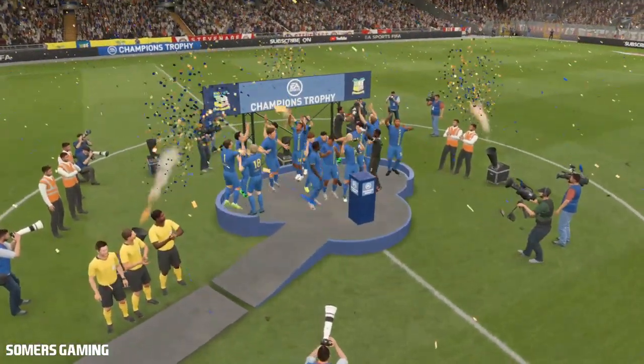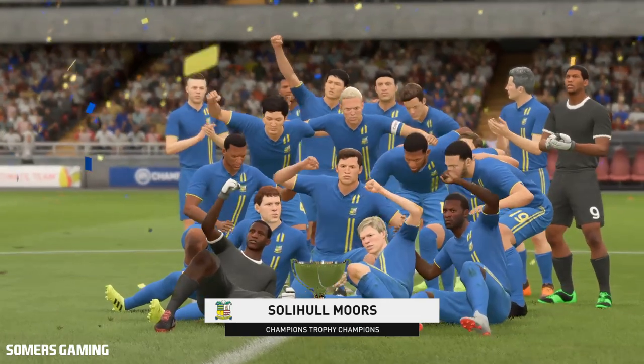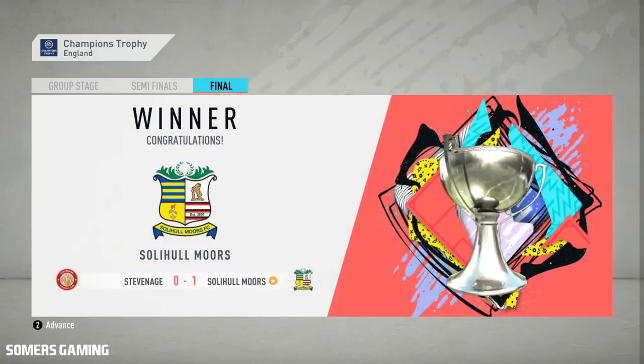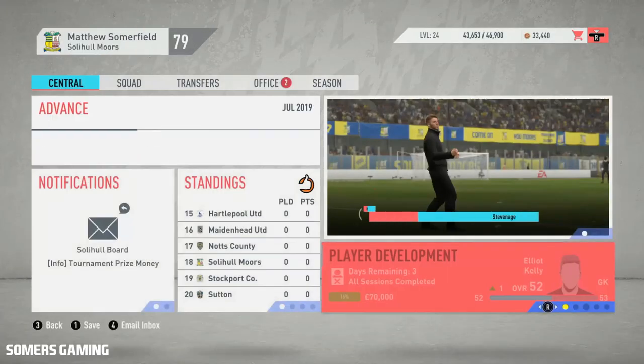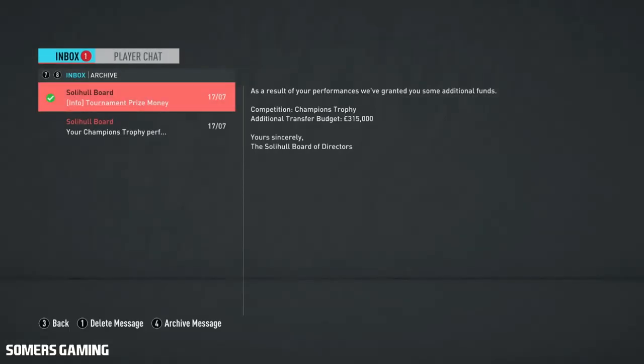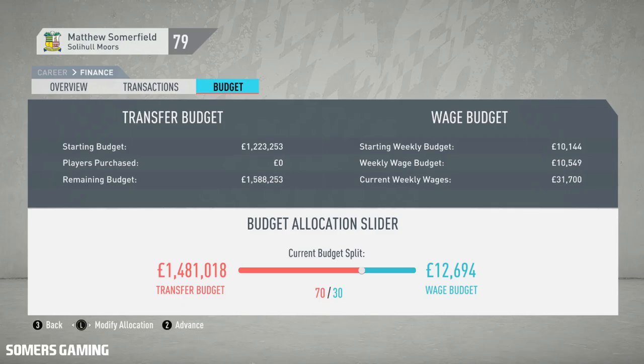We hope there's going to be plenty more of those to come here at Solihull Moors as we head into the season proper in the next game. We will be buoyed by this Champions Trophy result. We are the winners of the Champions Trophy — that also means we'll pick up a significant portion of money, an extra £315,000 into the kitty. That has had a dramatic effect on our transfer budget — just shy of £1.5 million in the transfer kitty, which will allow us to do a lot of scouting in the Youth Academy. We're not going to go off and buy huge sums of players, but we are going to look to strengthen things.